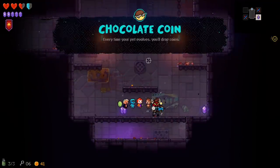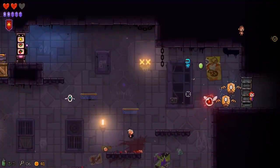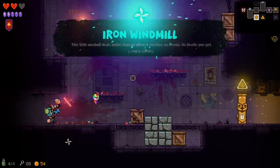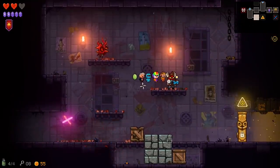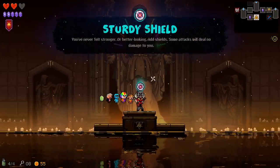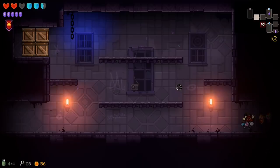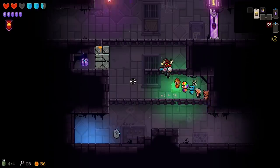Another free item — chocolate coin, every time your pet evolves you'll drop coins. It's honestly kind of hard to say if I'm getting lucky or unlucky at this point, because I'm finding a lot of good things but also a lot of bad things. There's one enemy causing me more grief than anything else — those guys that teleport right up to my face. Because I fire a shot and it hits them and then I explode. Also there's this stupid blue mummy who scoops up hearts. Add shield — add some attack with no damage to me. I feel a little better with that.